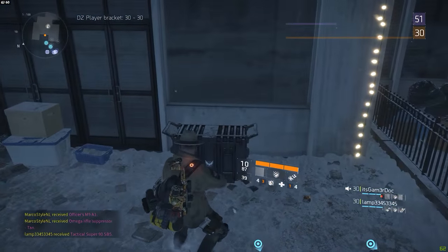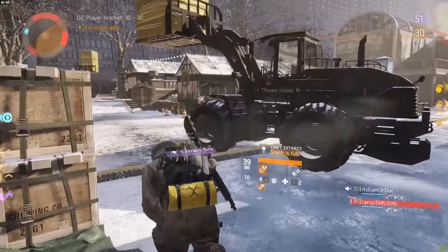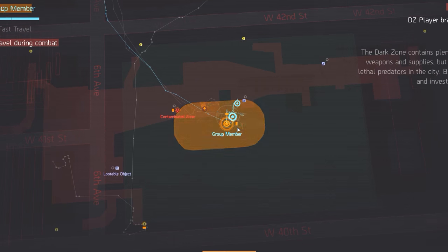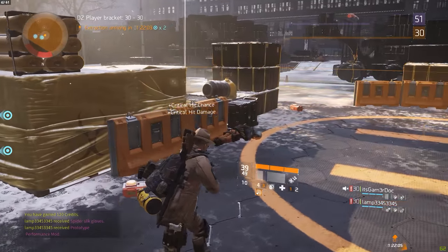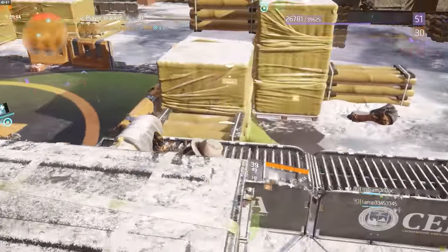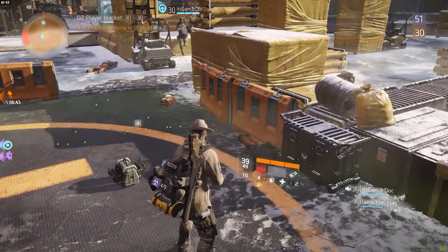The first chest in DZ03 is a very easy one because it can be found right in the middle of the Bryant Park Extraction Zone — literally right next to the helipad. However, because it's so easy to find, it's also empty most of the time.